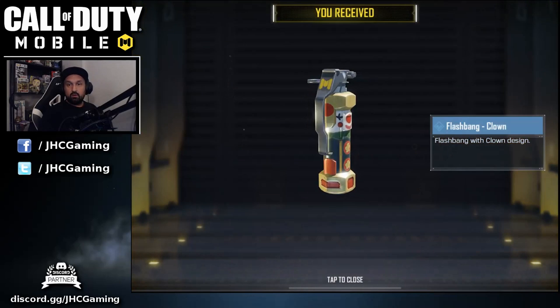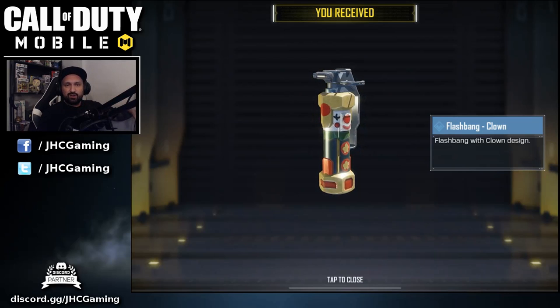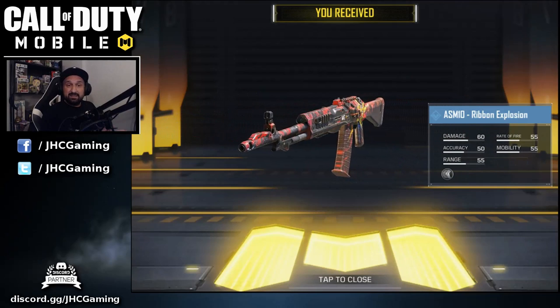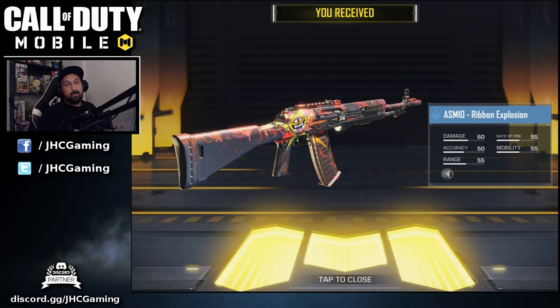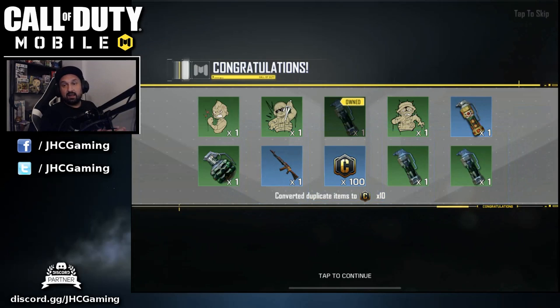It's going one by one. Here's the first rare — it's a flashbang, the clown flashbang. You saw the bunch of uncommons, so I expect three more rares. There's the ASM10 — the ribbon explosion ASM10 — at least I got a weapon skin. I should get two more, but I only got one more. On average you'd expect 40% rares; I got 30%, and one of those rares was credits.